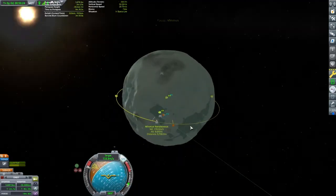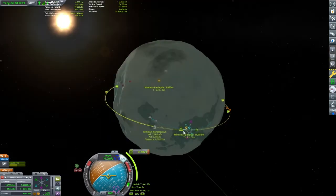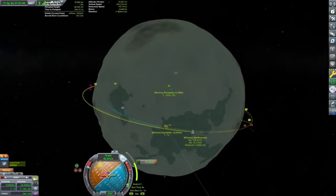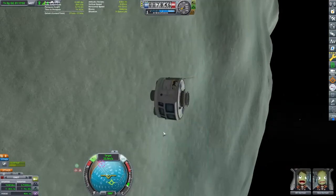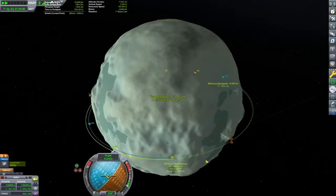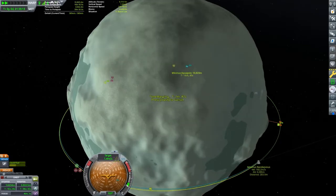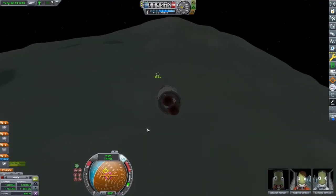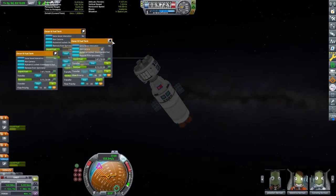Now we'll set up our orbital rendezvous with our main craft. Rendezvous and docking around Minmus is similar to before, and we'll wait for the craft to come almost overhead. Rendezvous and docking around Minmus is much easier because of the lower velocities and low gravity — so if you need to practice, Minmus is probably the best place to do it. Once we've docked the two craft together, we won't need the lander anymore, so we'll do a small retrograde burn and drop it back to the surface. Have the craft point towards each other, line up their docking ports, and slowly let them join together. That completes our contract.